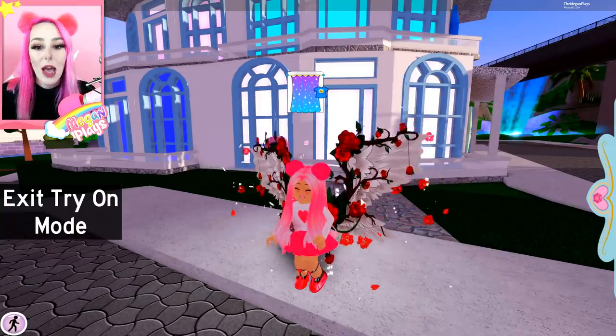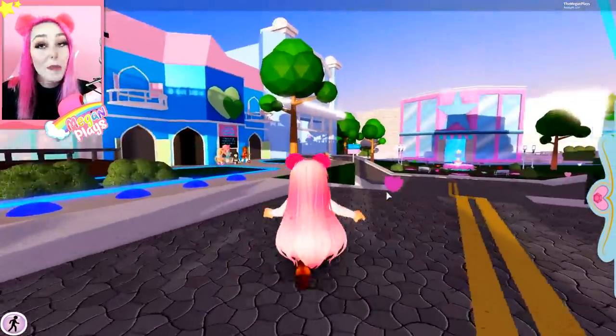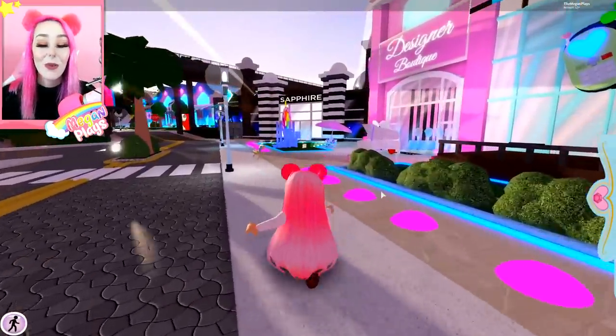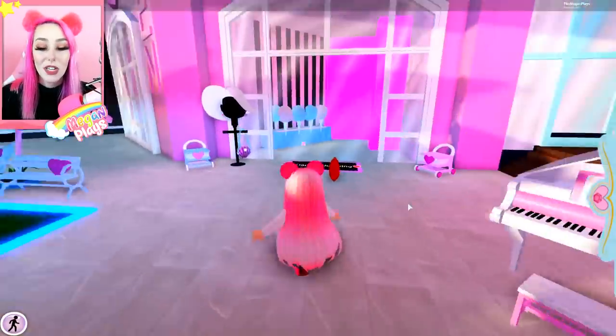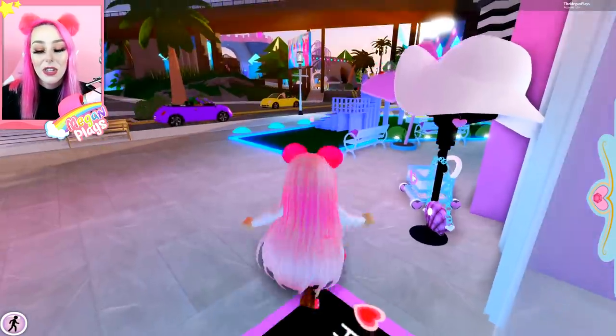Everybody who contributed to these brand new wings did such an amazing job — they're all literally so beautiful. I just feel like they embody the Royal High community; these are the faces and people of Royal High. These wings are a really great way to get the community involved, and that's something I love about Royal High. Royal High really does go above and beyond to include everybody — they realize that without the community, without players, there's no community. They always do something fantastic to show their appreciation, like the designer's boutique where you can visit creators' stores.